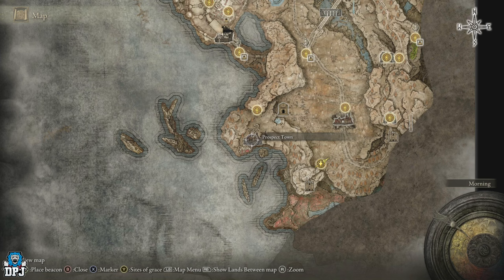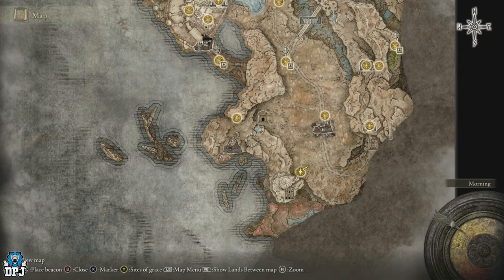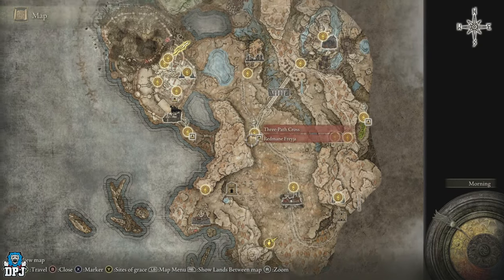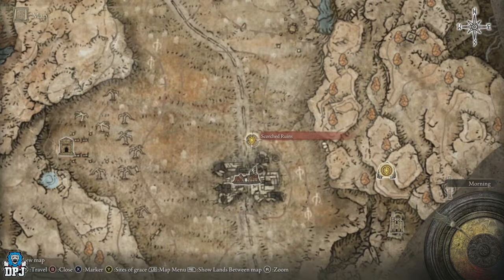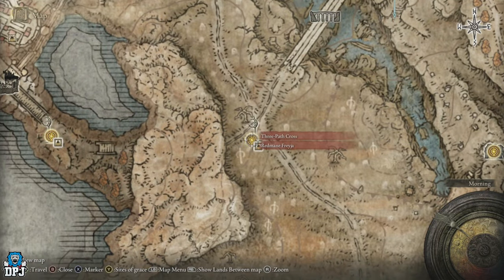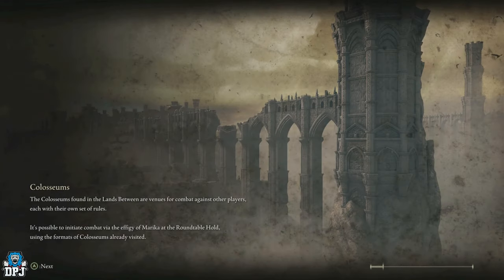To get here you first have to come past Prospect Town. You actually have to go all the way around. If you haven't got the first grace point yet, the second one is more likely where you'll be. You come along the road to the Three-Path Cross grace point — I'll show the location from there.